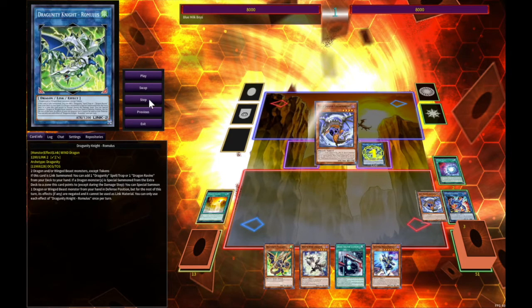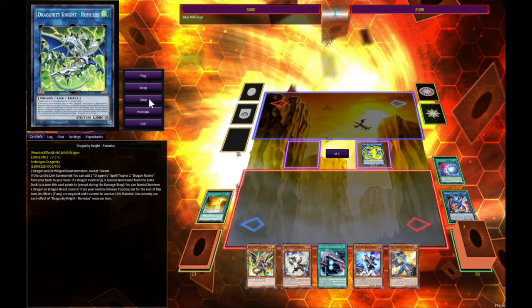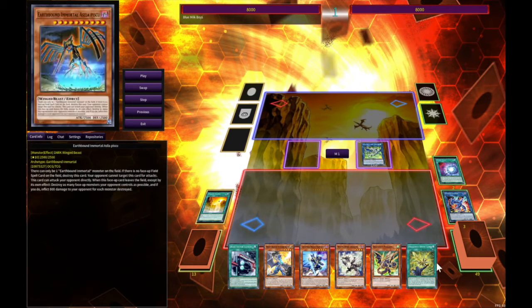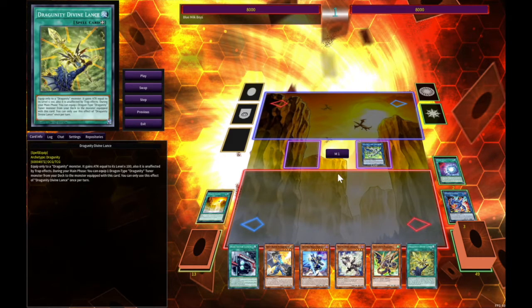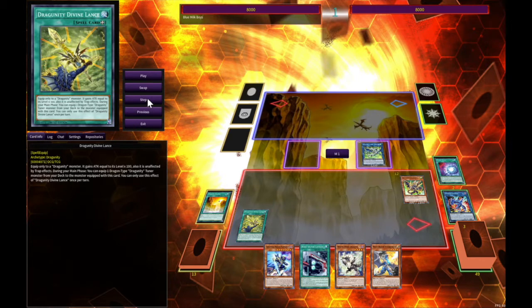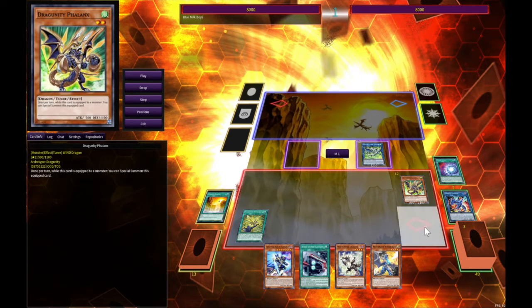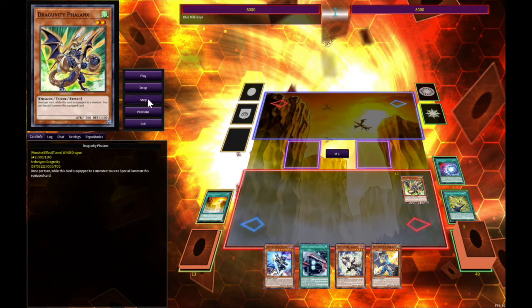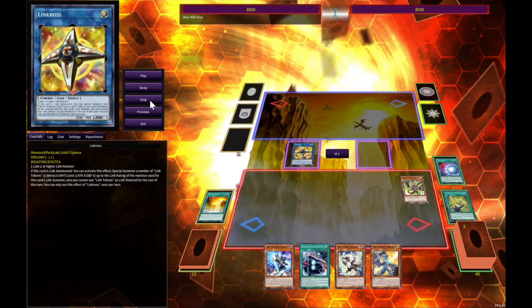Romulus is going to get you your Dragonity Divine Lance. You activate it and use the effect to equip this — normally you would equip from the deck and then special summon it, but in this case I just had it in my hand. After that you're going to go into Link Rogue and grab yourself two tokens.